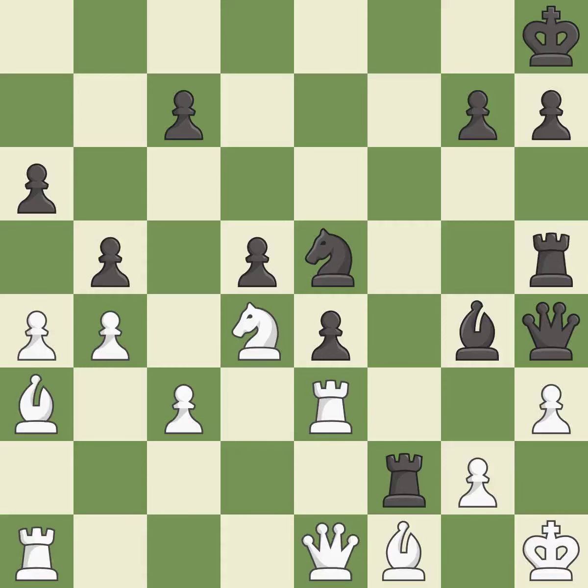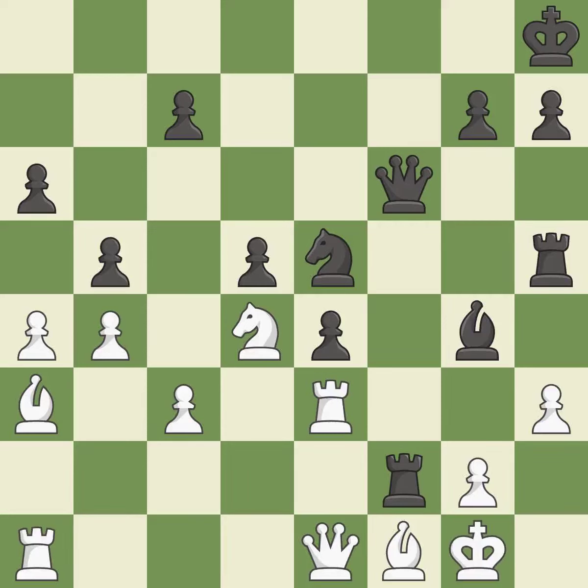This moves the queen to safety. This is the only good move. This threatens to win a bishop — it is a great move. This loses material — it is a mistake. This wins material — it is a great move. This move puts the rook on a safer square, threatens to create a passed pawn — it is excellent.